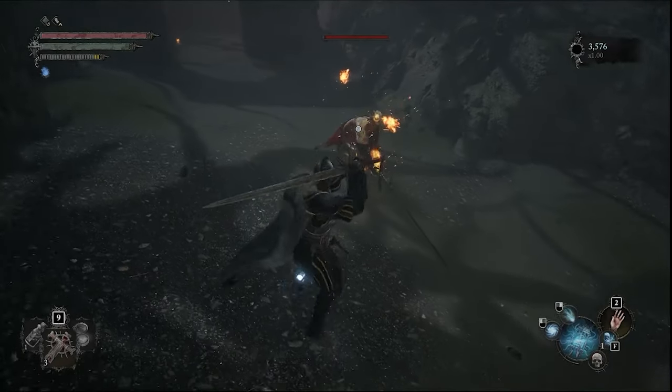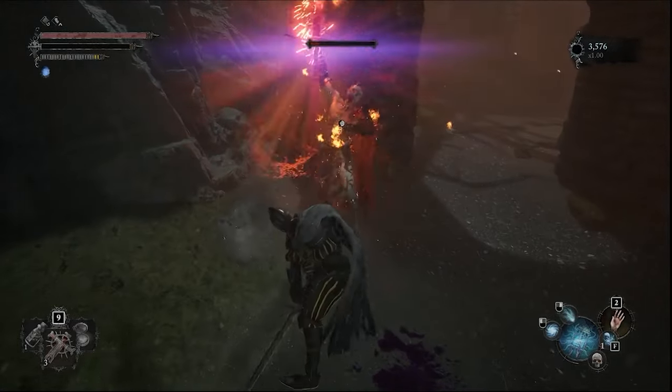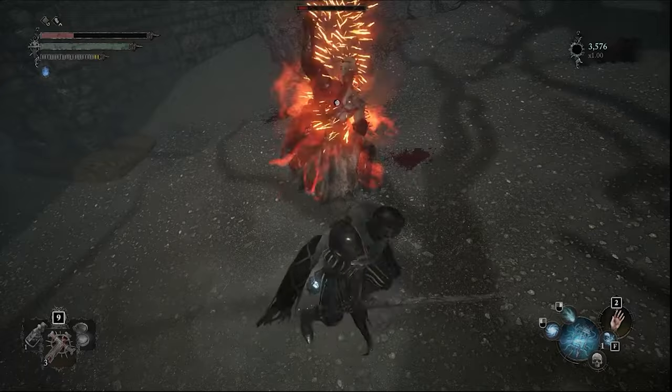Light and heavy attacks are roughly the same speed and similar in damage. However, heavy attacks are viable for staggering and breaking enemy poise, dealing more posture damage, and can be charged up for even more damage.